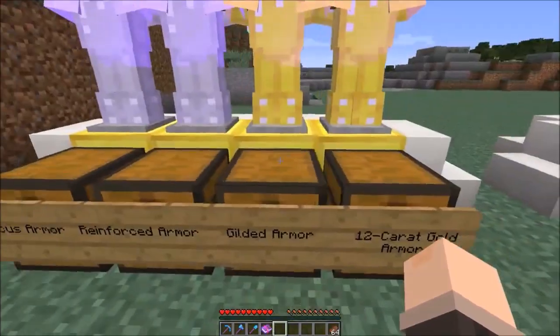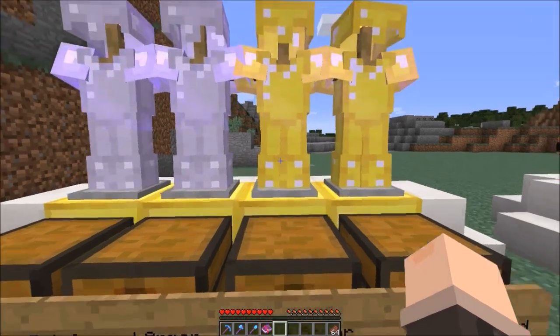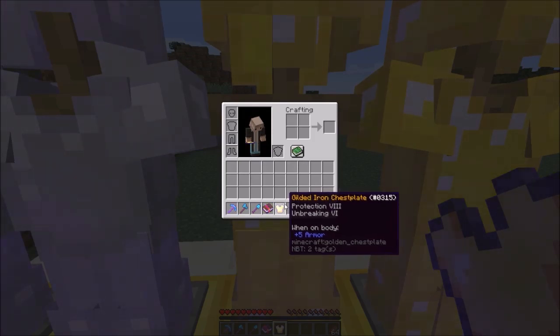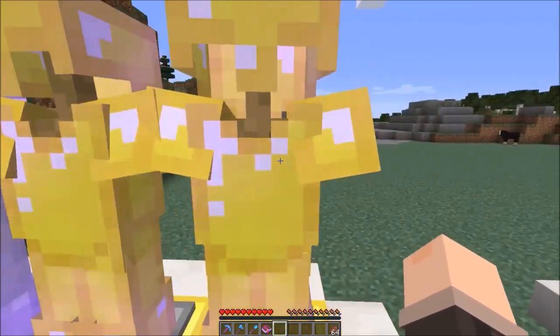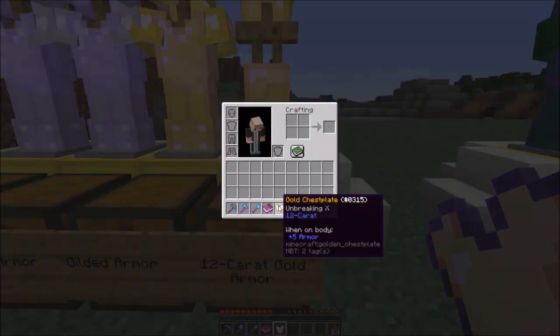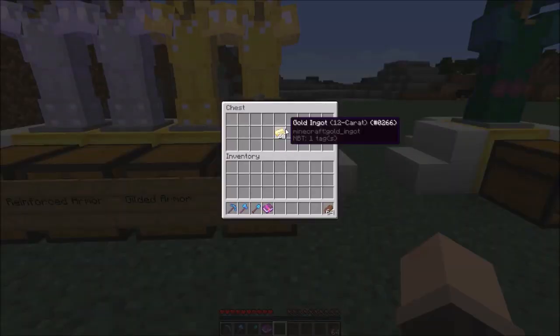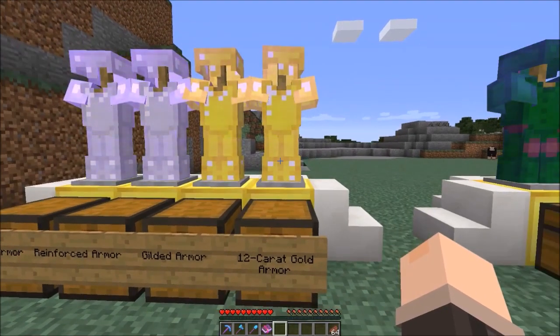Gilded Armor is made using gilded iron and gives Protection VIII and Unbreaking VI. Last, we have 18-Karat Gold Armor which just has Unbreaking X - that's it. You can pair it with tools and it's really awesome, but using it as armor alone is not worth it. It's made using 24 18-Karat gold ingots for the full set.